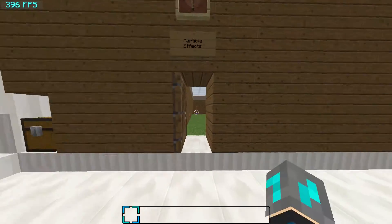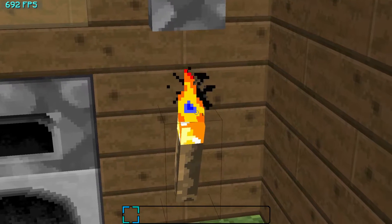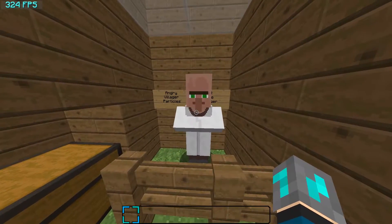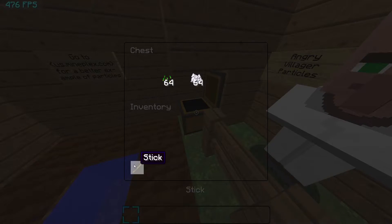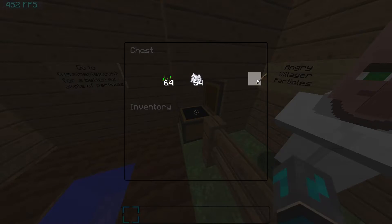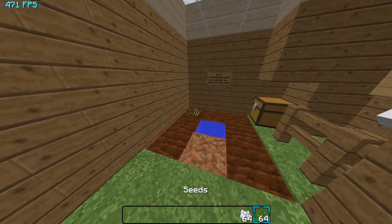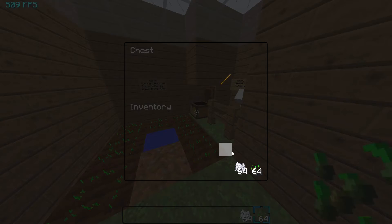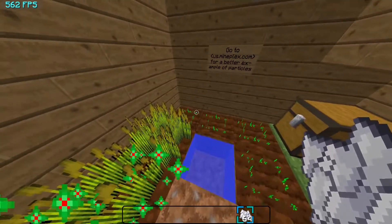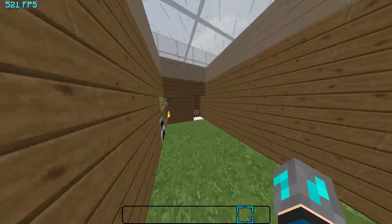Next we'll have the particle effects. Each of these will have a demonstration on Mineplex because they have a better way to display particle effects. The flame effect here — I put a blue thing in the middle of that because I really like it. It also comes off the furnace when you have something in it. Next we have the effects for the villager — when you hit them I just made it look pretty cool. And then here we have the growing crops — just put your seeds down and you'll be able to see how it gets the red in the middle of that.